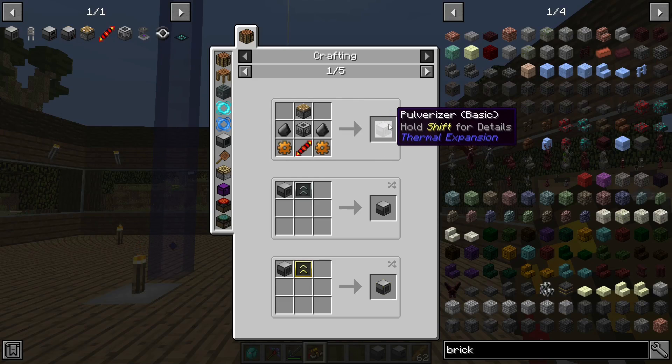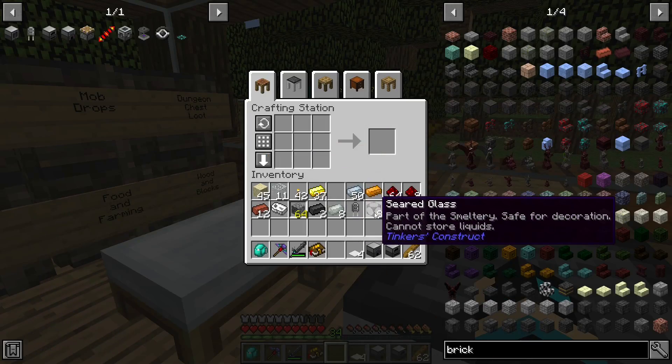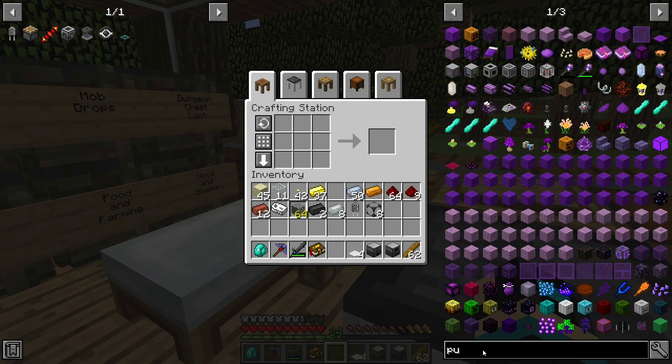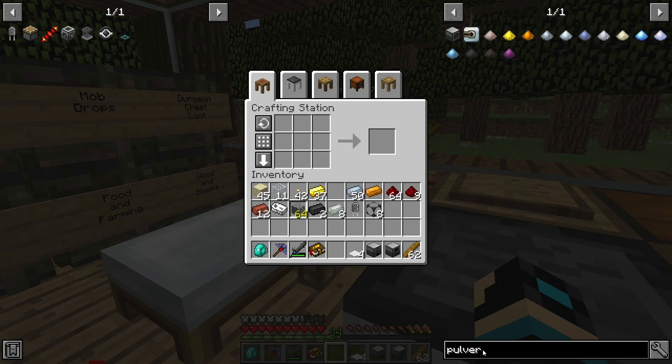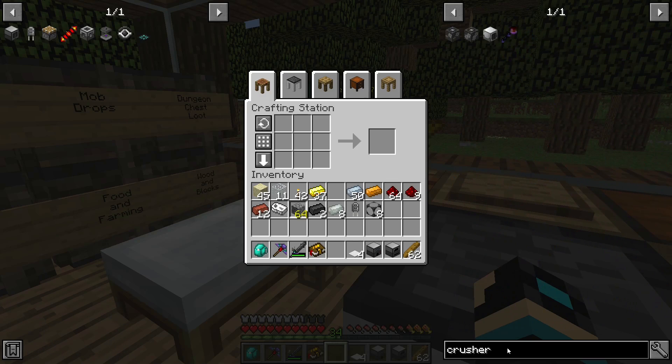I do actually want a crusher. Just enough for one more. Remove the pulverizer — not gonna get to that. Just clean this up, put the crusher up here.